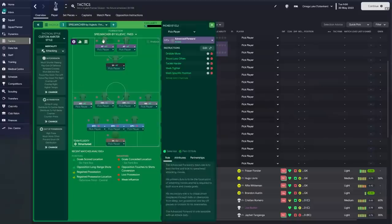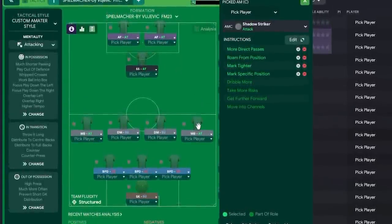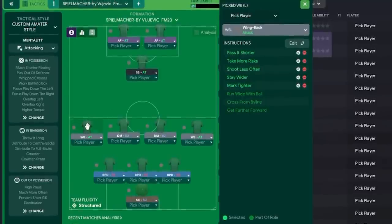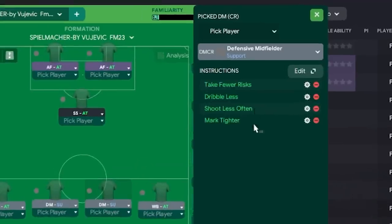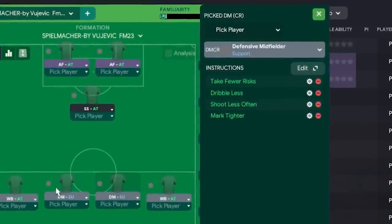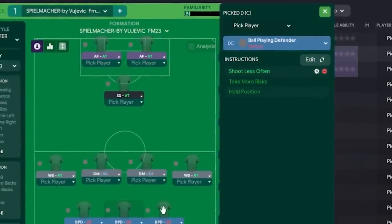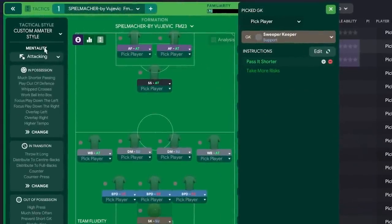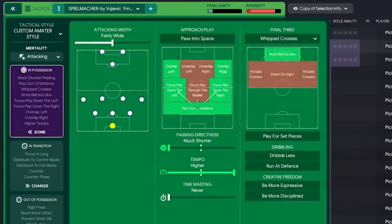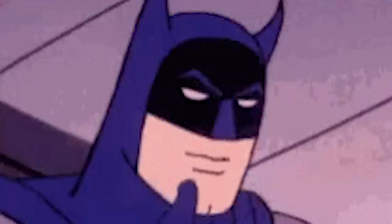For those who can't download it, I'll go through each role: two advanced forwards, one shadow striker, two wingbacks on attack with the same player instructions — one takes more risks, one takes fewer. Two defensive midfielders with identical instructions. Three ball-playing defenders on defend — the two on the outside have slightly more instructions than the one in the middle — with a sweeper keeper on support. It's an attacking mentality, with much shorter passing, higher tempo, overlapping, playing out of defense, working the ball into the box with whip crosses.